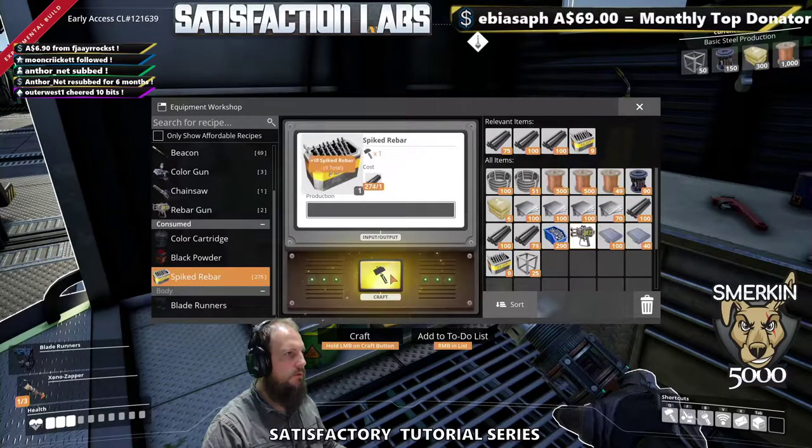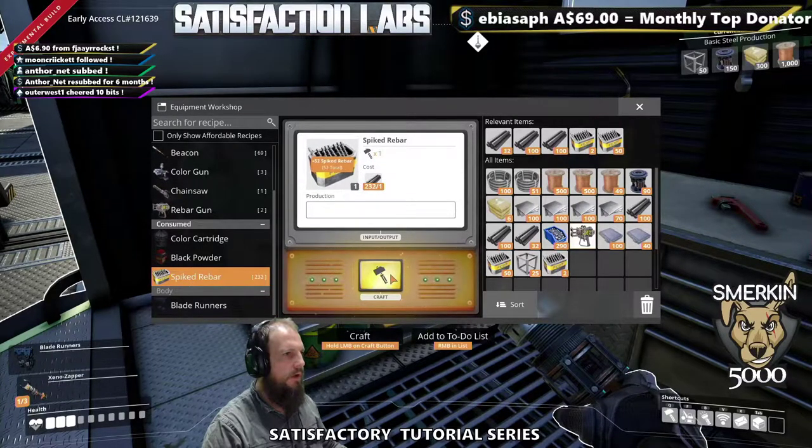The spiked rebar — the ammunition itself — can actually be automated in a constructor. But they make that quick, so I'm going to make 100.